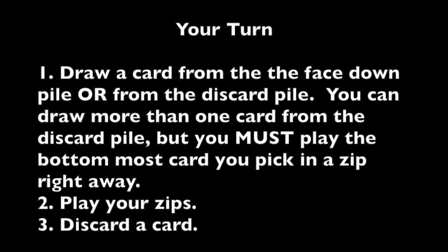So when it's your turn, you're going to draw a card — one card from the face-down pile. Or you can choose from the discard pile. If you choose from the discard pile, you can go down as far as you want and take all of those cards. But you must play the bottom-most card right away in a Zip.